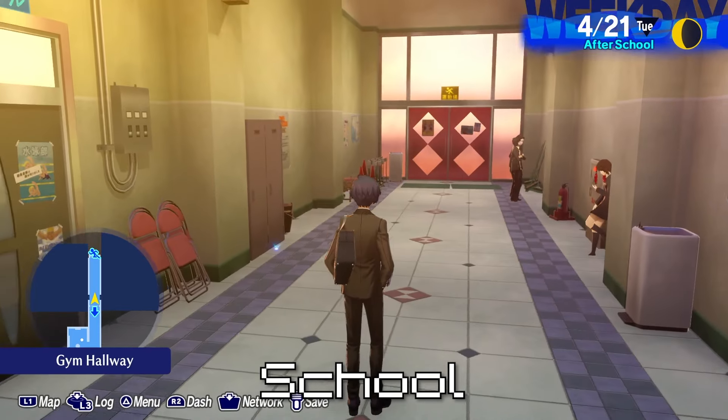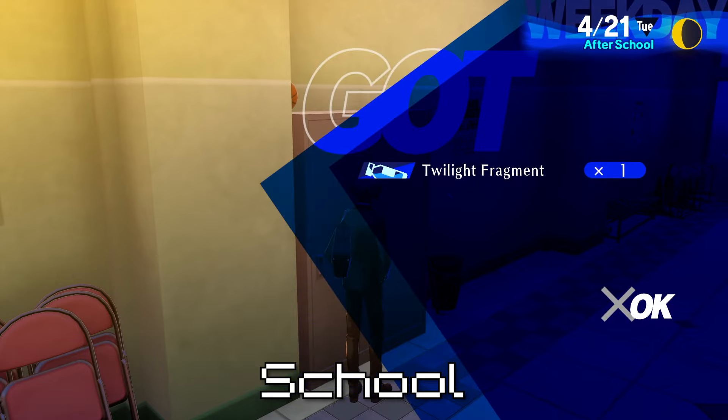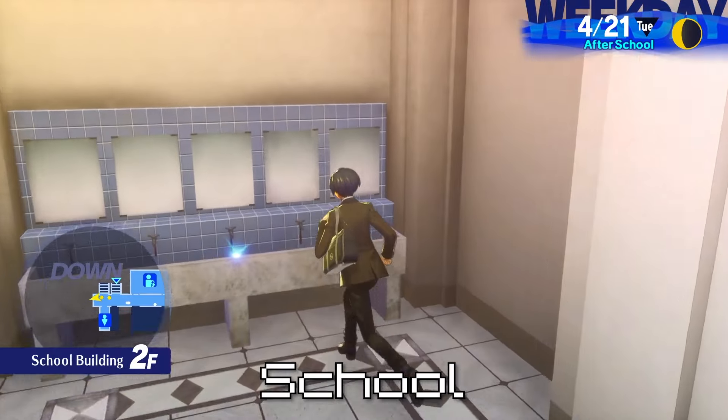Next, we'll go to the gym hallway. It should be in front of this locker here. Next, we're going to go to 2F. There should be a Twilight Fragment right here in this sink.